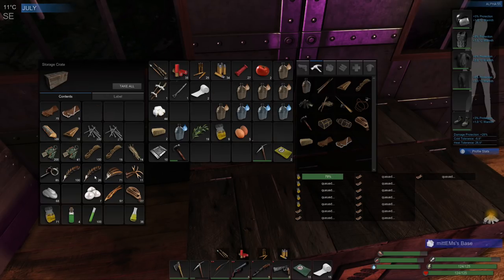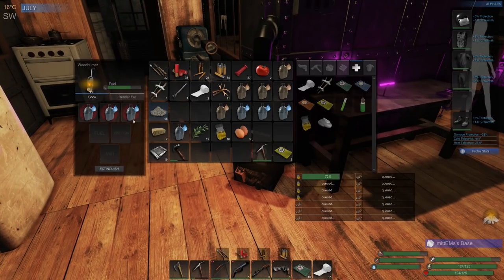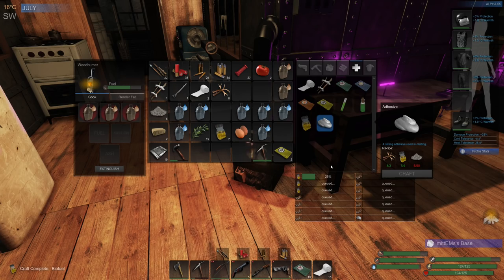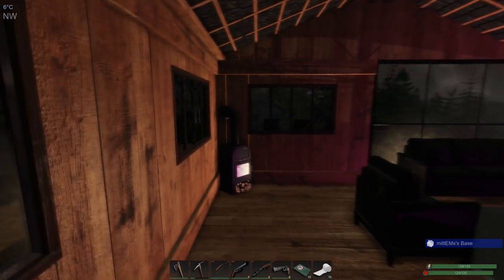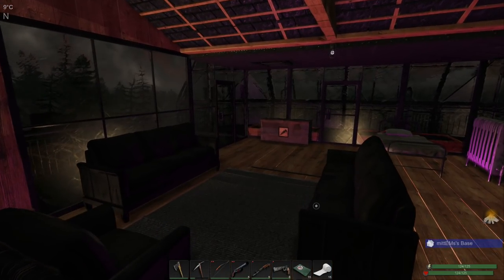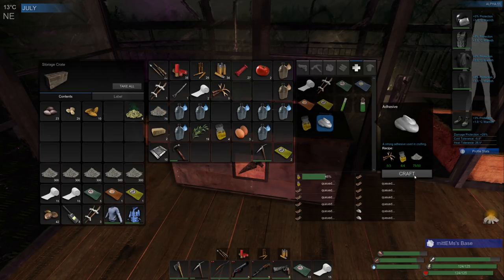We've still got quite a good amount of cotton left. Let's make some adhesive too - that'll help us use up some of this ash. We can make one with that stack, we've still got eight left. Let's go and grab some more. We've got two antlers left, we need three or four adhesive, so that's enough - that's good.